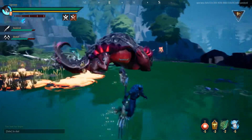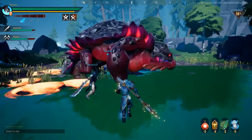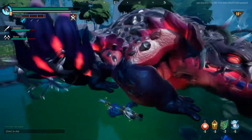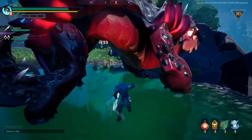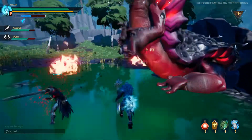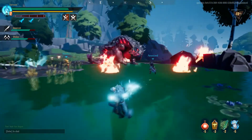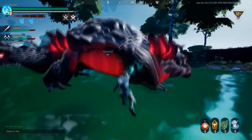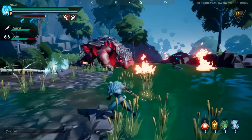The Tail Slam — it can also follow it up with a Tail Swipe. It actually does two slams: one where it was aiming for, one to the side, and then it does the Tail Swipe. That is the big difference in how the Tail Slam now works for the Heroic Charrog.